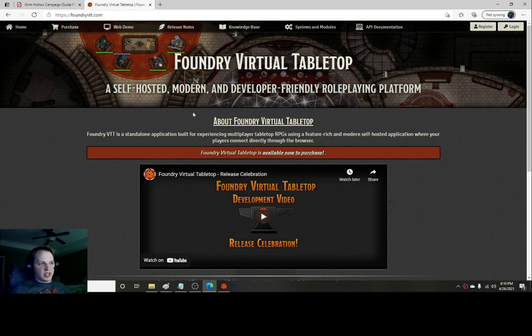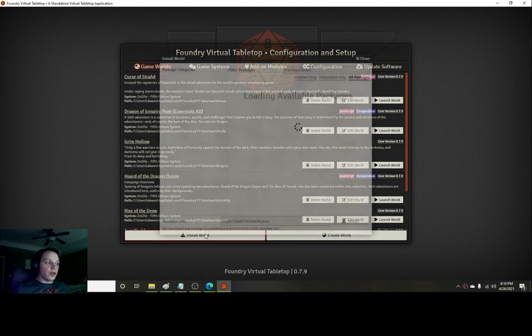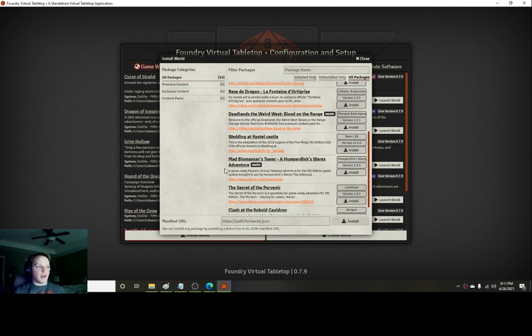This is more geared towards: I've just downloaded Foundry, what do I do next? When I first turned it on, they have an option to install pre-built worlds that do a lot of the setup for you, so you can see what Foundry is really capable of. I really recommend the Clash of the Cobalt Cauldron and the Mad Biomancer's Tower — both have music, journal entries, characters on the map, and cool scene effects. I was blown away coming from Fantasy Grounds.